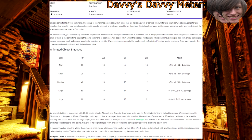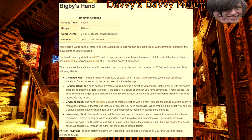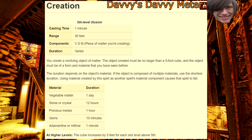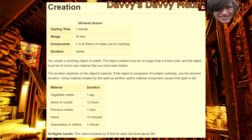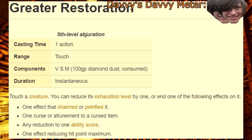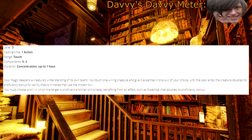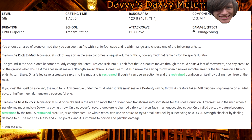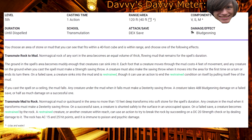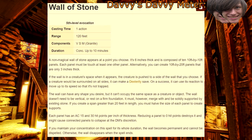Fifth level. Animate Objects — bring existential dread to your choice of furniture. Bigby's Hand — good for utility, don't worry about the damage. Creation — I really feel like by the time you get this, you won't really need it, Mr. and Mrs. Create-Anything-I-Want-Already. Greater Restoration — it's like lesser restoration, but I make that joke too much. Skill Empowerment — write up a fake medical degree and fake it until you make it. Transmute Rock — again, like Creation, I just feel like this isn't getting the best for fifth tier. Wall of Stone — walling off your problems to put up with them later? That's a mood.